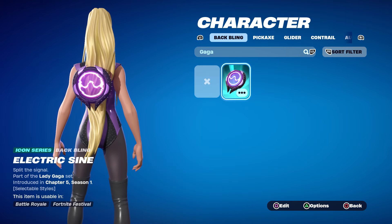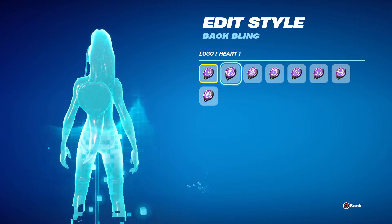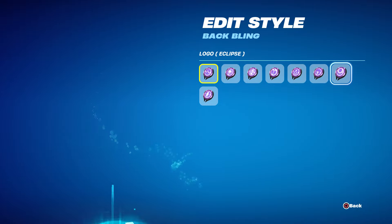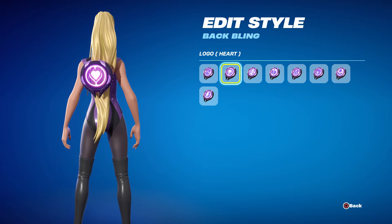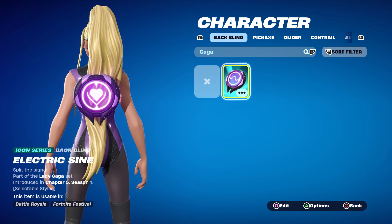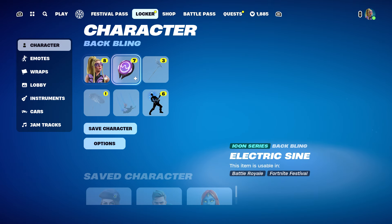She does come with a back bling — unlike the other skin — called Split the Signal. It has a lot of styles: wave, heart, orbit, ladybug, star, repeat, eclipse, and alignment. That's not a bad back bling; with long hair it's very hard to find one that doesn't look dumb, but this one kind of hovers so it works. However, like the other skin there's no pickaxe, no glider, and no wrap either.